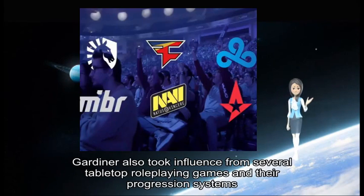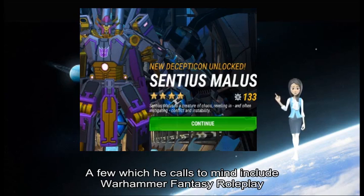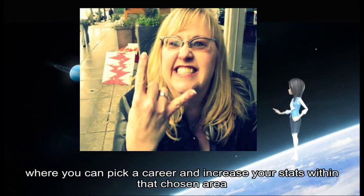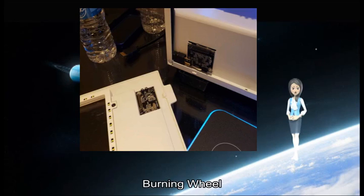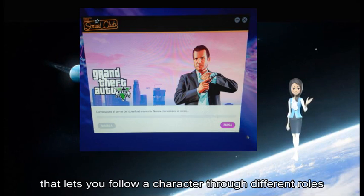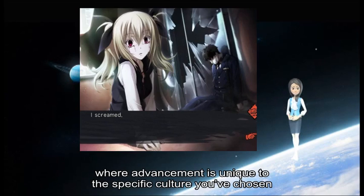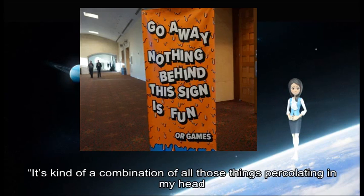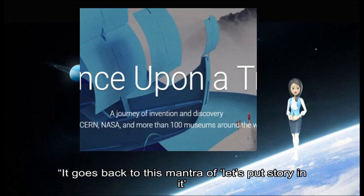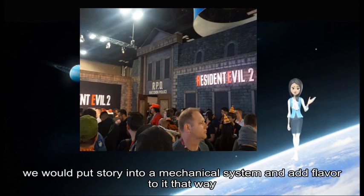In addition, Gardner also took influence from several tabletop role-playing games where you can pick a career and increase your stats within that chosen area — Burning Wheel, which uses a system called Life Paths that lets you follow a character through different roles, and Cubicle 7, a roleplaying game where advancement is unique to the specific culture you have chosen. "It's kind of a combination of all those things percolating in my head," he says. "It goes back to this mantra of let's put story in it — wherever we could find an option to do it, we would put story into a mechanical system and add flavor to it that way."